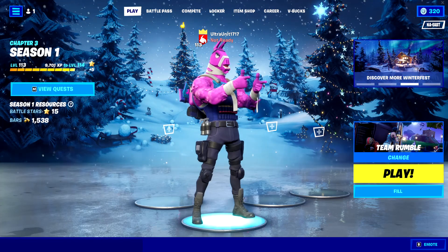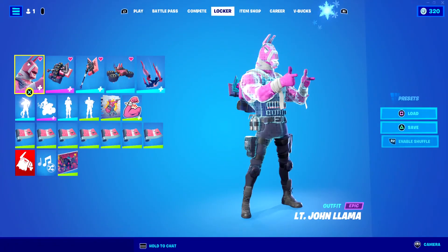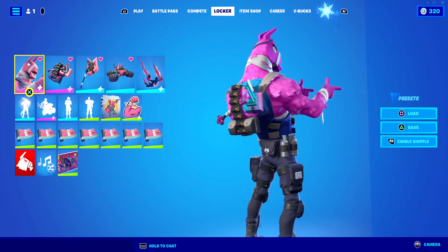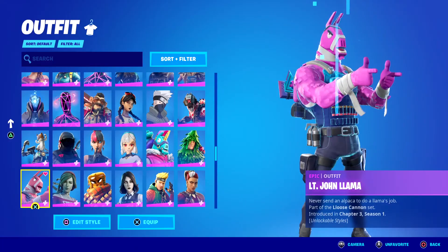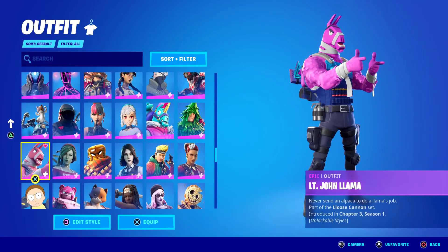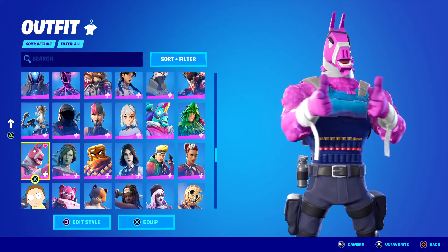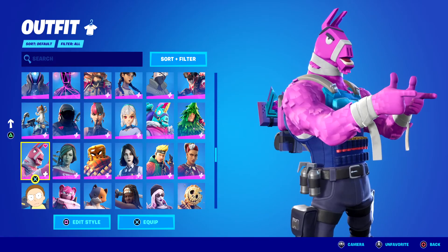Hey guys, welcome back to another Fortnite video here on the channel. Today we're going to be getting gameplay of Lieutenant John Llama's classic Llama style. This style is basically the traditional llama that you all know and love that spawns in Fortnite that you can kill, and you can actually be this style as him.